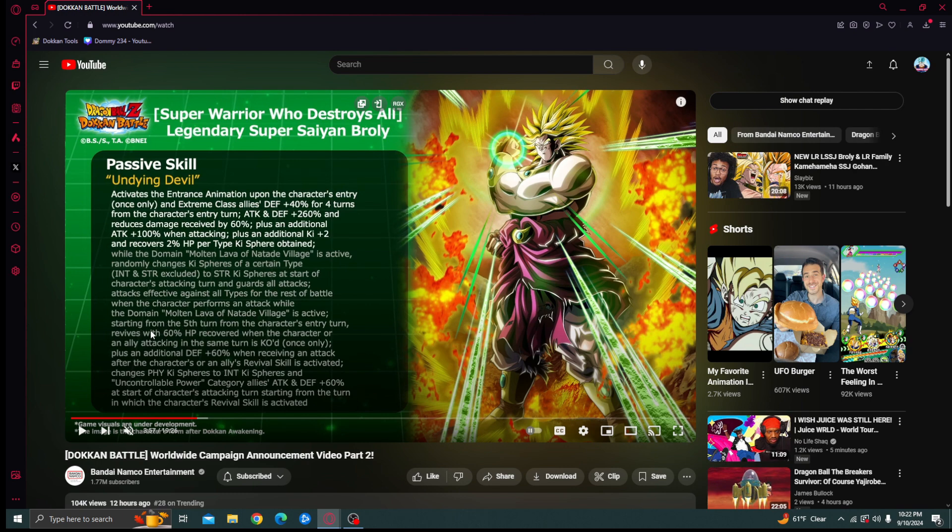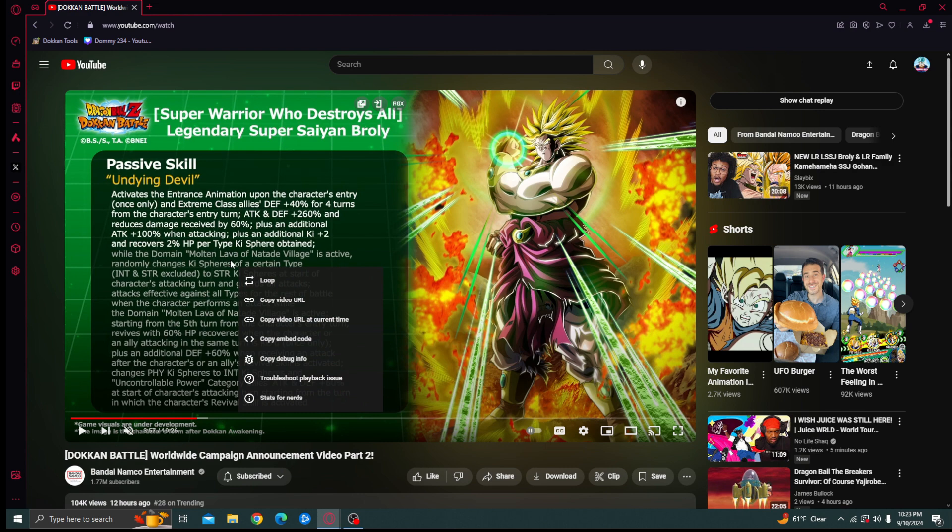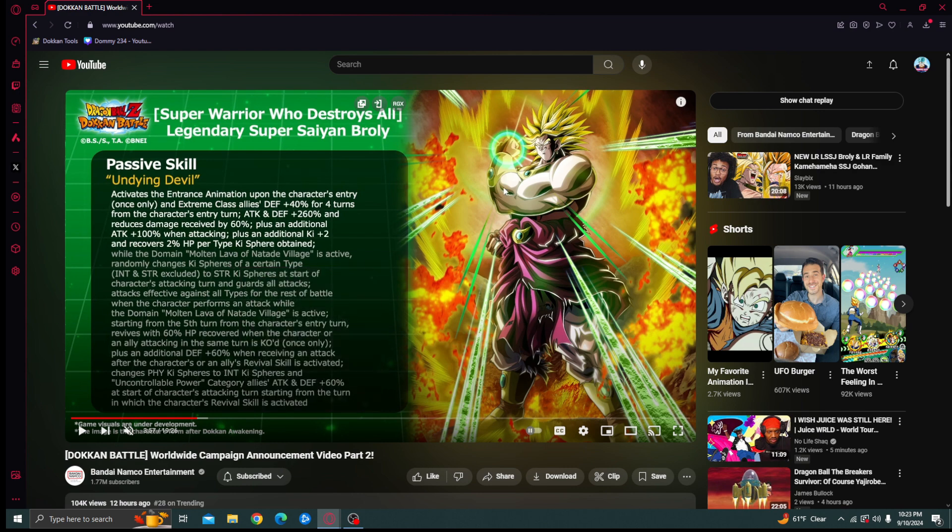Starting from the fifth turn from the character's entry turn, he revives with 60% HP recovery when the character or an ally attacking in the same turn is KO'd — which is huge. With tech Broly and INT Broly being the more defensively lacking Brolys we've gotten so far, if they die and the revival procs, you get a 60% defense buff when receiving attacks after the revival skill is active.